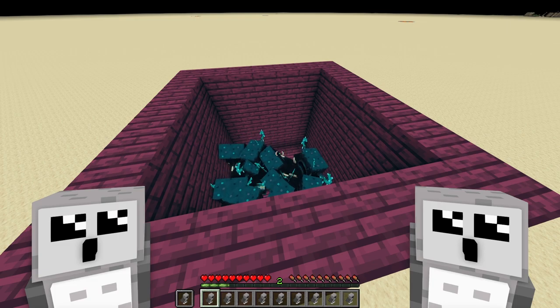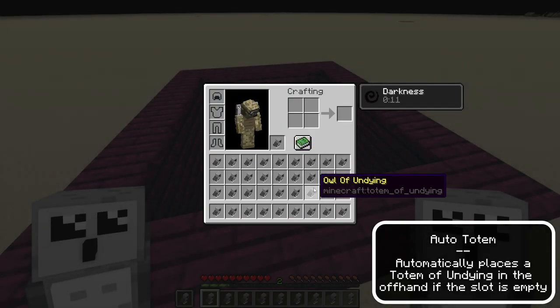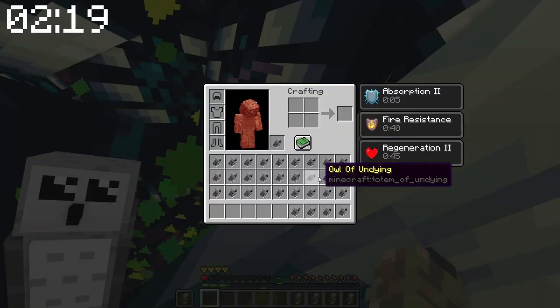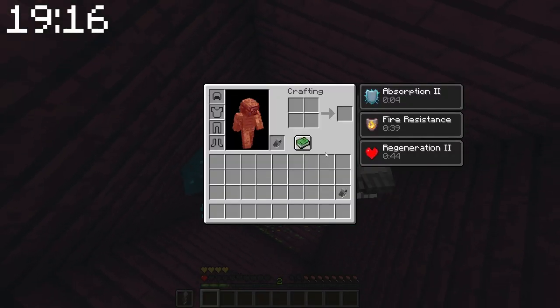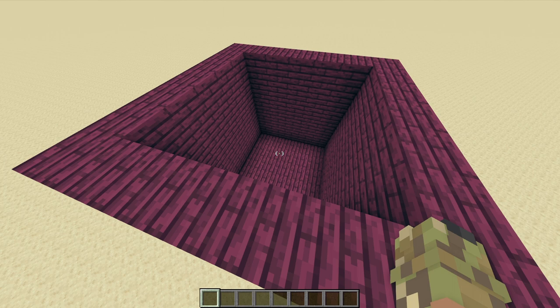The next hack is auto totem. A pit of wardens versus a full inventory of totems — I wonder how long I'm going to last. Instantly getting hit — it's actually surprisingly not that bad against like seven wardens. I think that hack is pretty good.